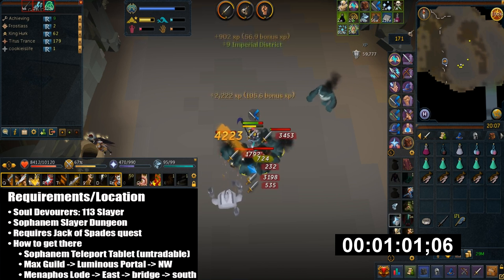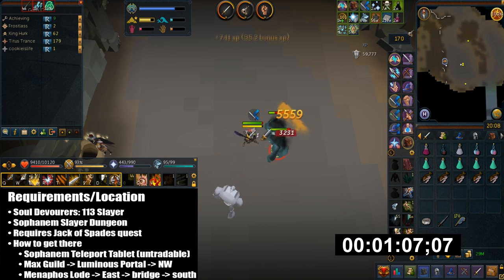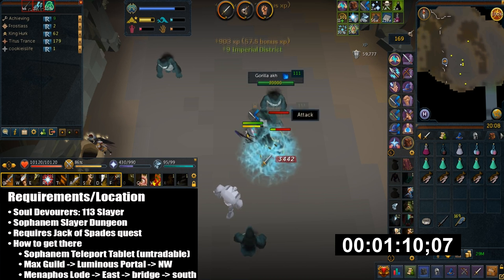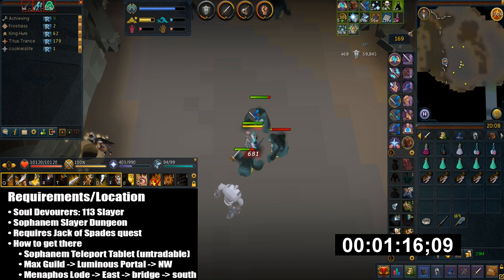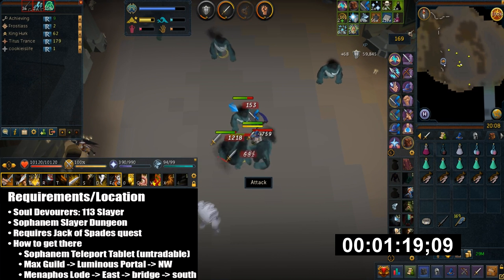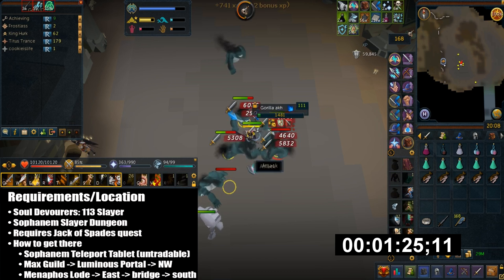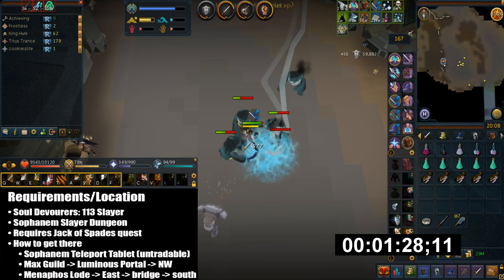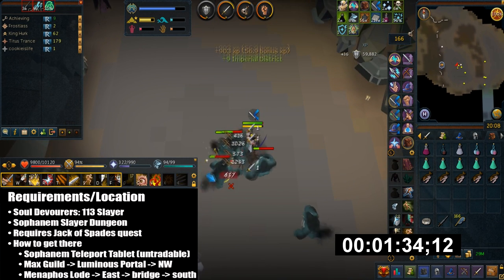The other alternative to get there fast is by using the max guild skill portal to the luminous divination spot, then run north and a little west. The easiest and most practical way for people without those requirements is to go to the Menaphos lodestone, run east, talk to the guard to cross the bridge, and run a little south until you see the dungeon.